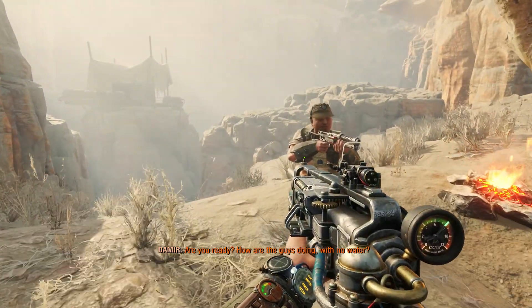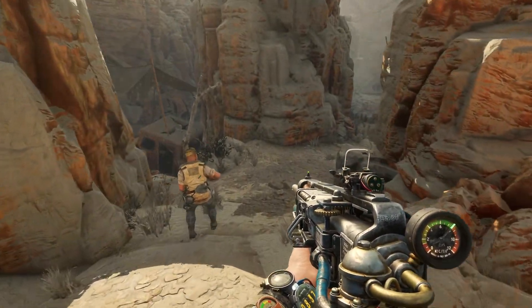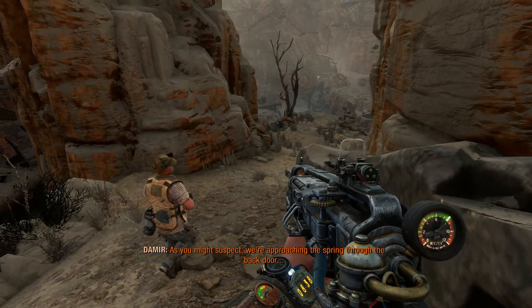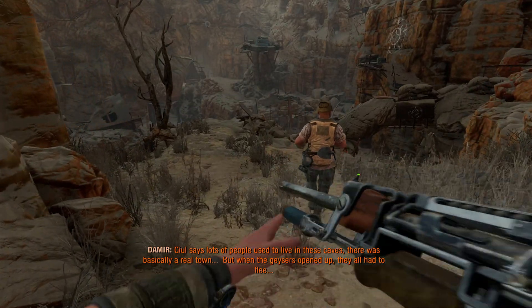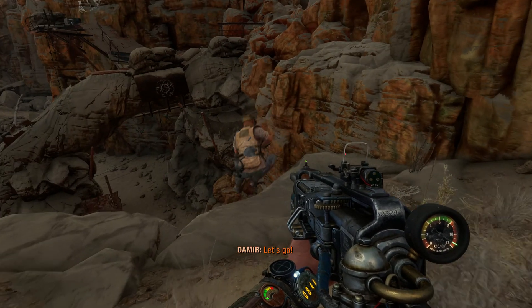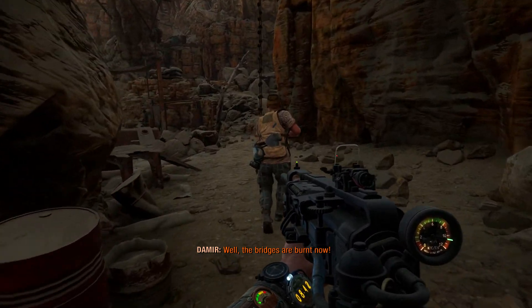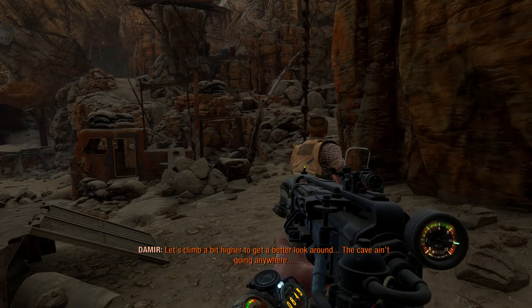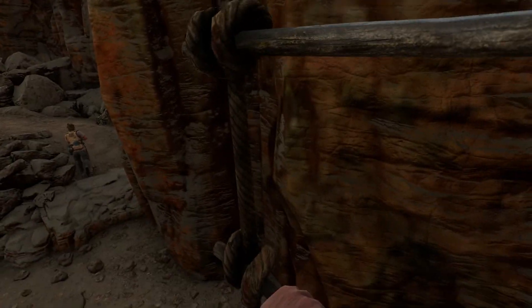How do you think? While you were away, I scouted it out a bit. I've been here, haven't I? As you might suspect, we're approaching the spring through the back door. Kewl says lots of people used to live in these caves — there was basically a real town. But then the geysers opened up and they all had to flee. Well, the bridges are burnt now. Bunch of zombies here. Let's climb a bit higher to get a better look around — the cave isn't going anywhere. I'm just gonna follow you, dude. I've already searched this place.